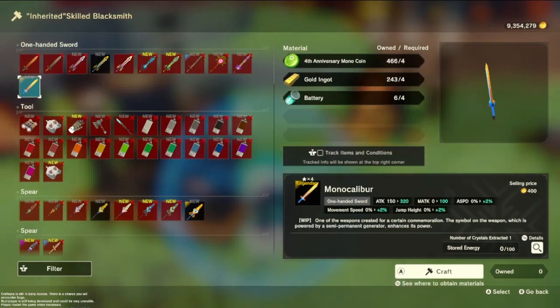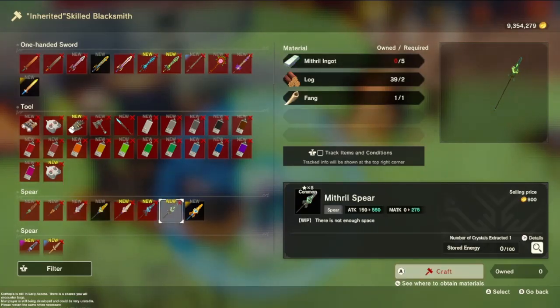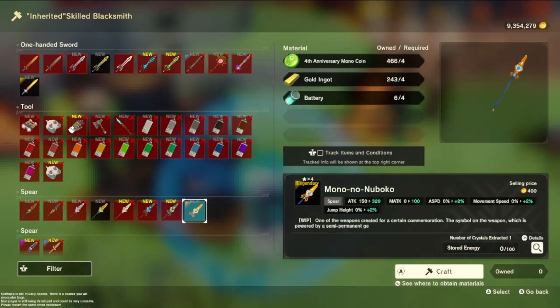Mono Caliber - nice, I like the naming. As you can see, I got a bunch of those fourth anniversary Mono coins. I got some batteries everywhere, so I'm not really worried about battery supply - I've showed you guys how to make an infinite battery farm in some of my older videos.